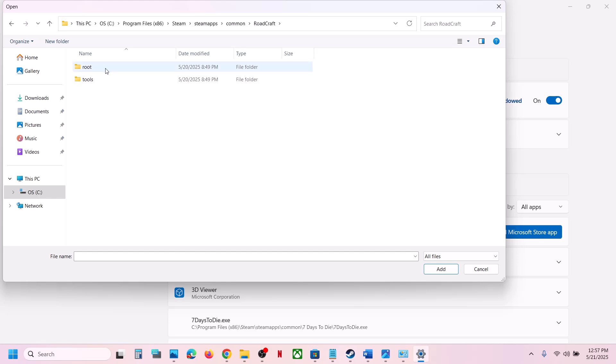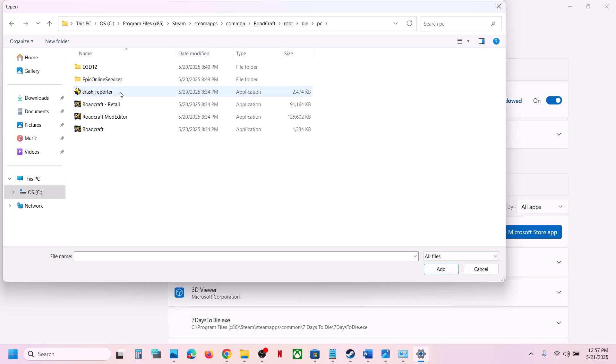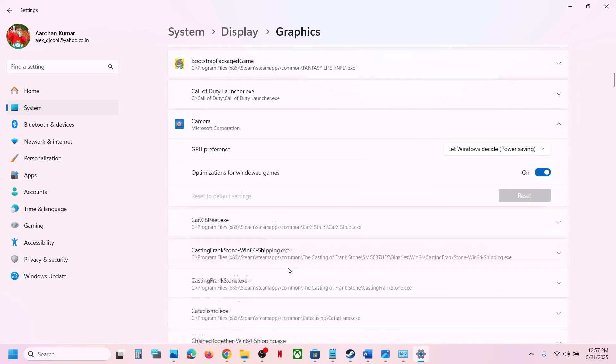Open the game folder and look for the game exe file. Select the game exe file, click Add, and once the game is added you can find it in the list.